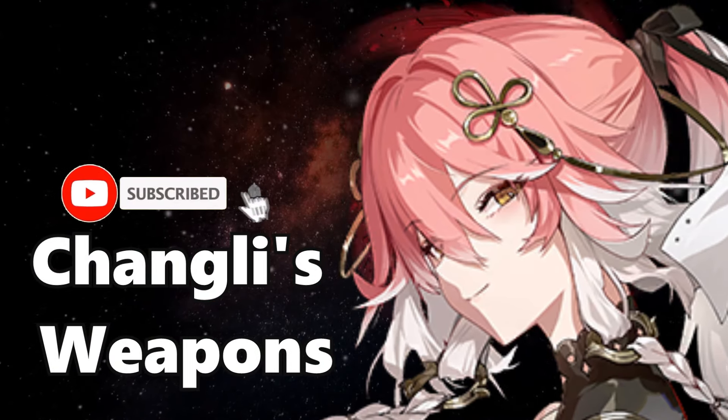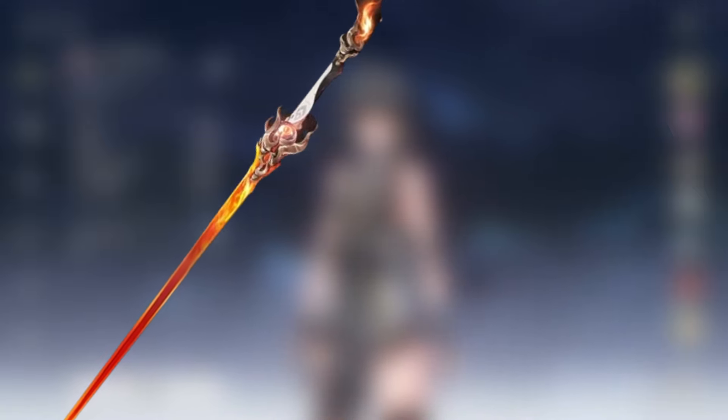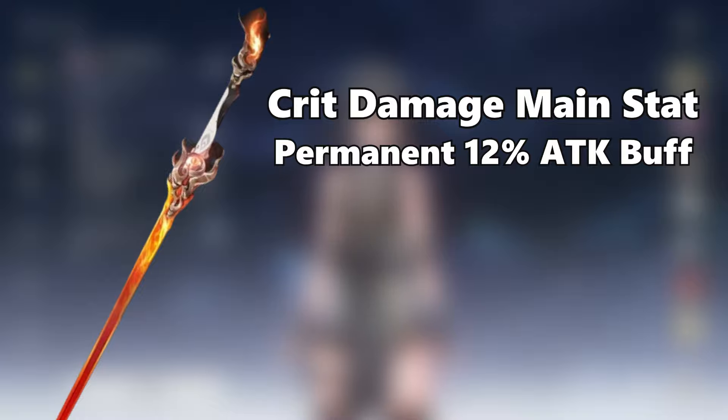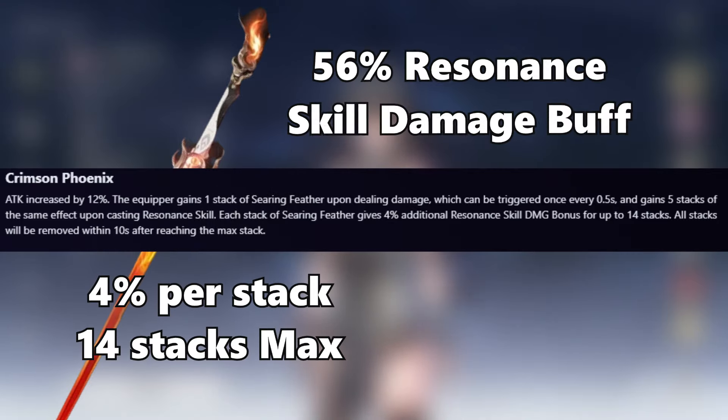Let's talk about Chun-Li's weapons because she does have a few options. Her signature weapon is not only good for her but on many future characters since the main stat is crit damage. You'll also get a 12% attack buff to boot. The passive perfectly suits Chun-Li and any future character that utilizes their resonance skill. Every time she hits an enemy or her resonance skill hits, she'll get a stat — 5 for hitting the skill, 1 for regular hits — maxing out at 14 stacks, granting a 56% total resonance skill damage buff, 4% per stack. Once it maxes out, the buff lasts for 10 seconds before being removed.